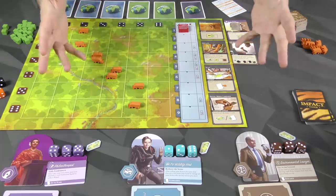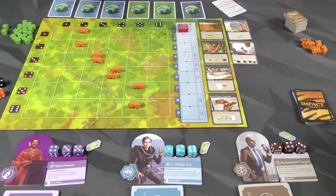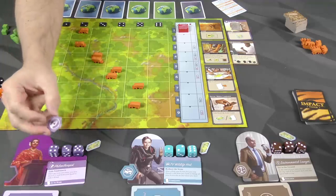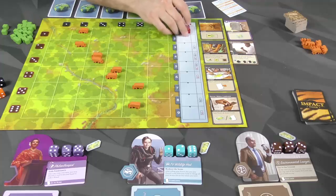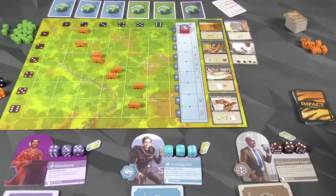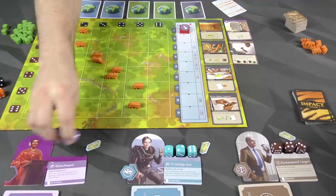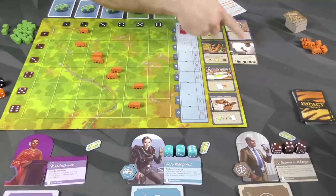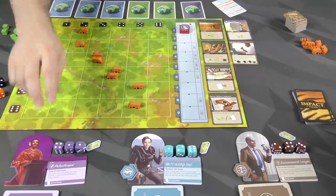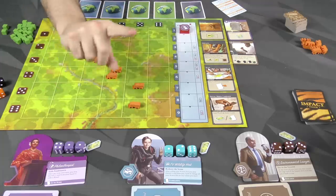Let me give you a breakdown of how each round is going to go. The players can take their turns in whatever order they want. The first phase is the actions phase, in which you take your three dice. At the beginning of the game they're just in front of you; later you retrieve them and roll those dice. I got a one, a one, and a four. Now I'm going to use them to take actions.